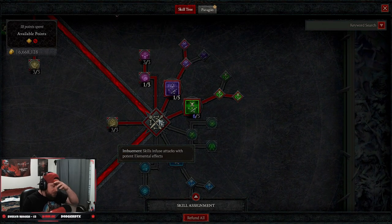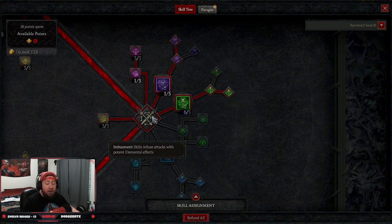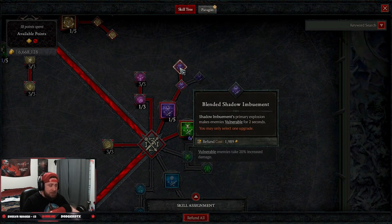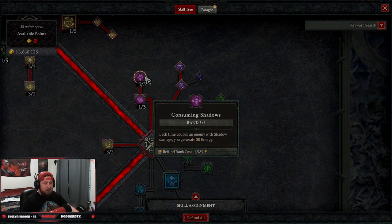We're maxing out Malice for more damage against vulnerable enemies, as well as Exploit for more damage to healthy and injured enemies. Down to our imbuement skills — this is a double imbuement leveling build. Three points into Precision Imbuement for more crit chance while our imbuements are active, then Shadow Imbuement up to Blended Shadow Imbuement — making enemies vulnerable and exploding them, which makes adjacent enemies vulnerable too. One point into Shadow Crash for stun CC.